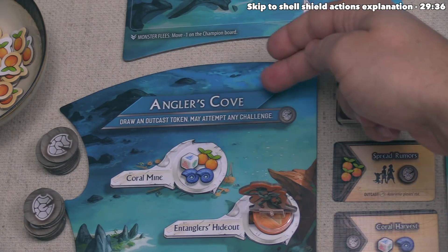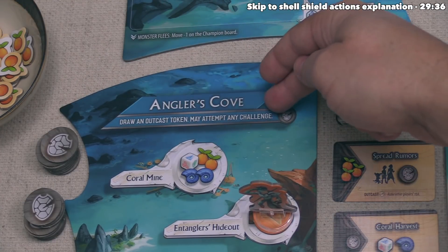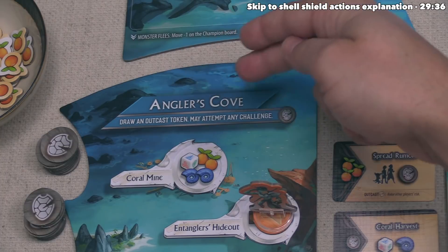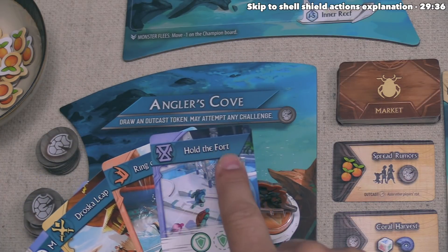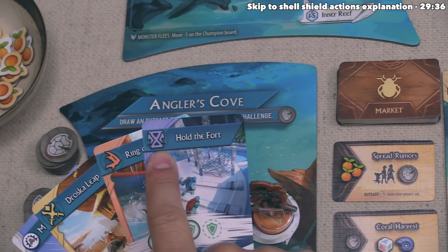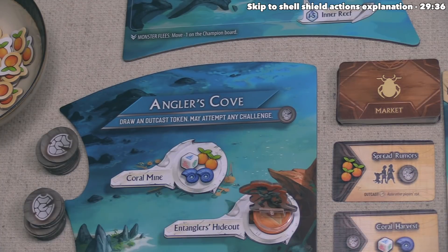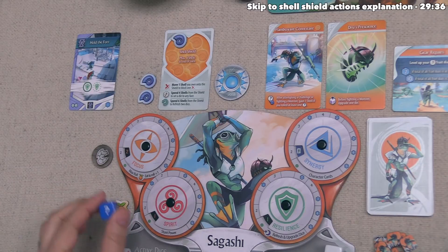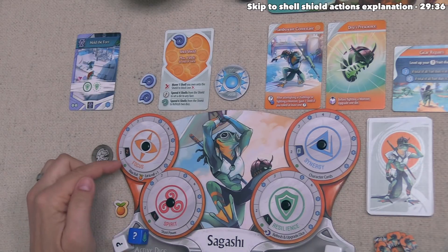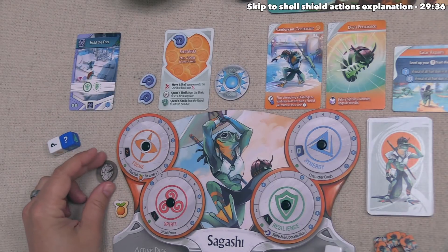We've only completed half of the Angler's Cove action. The second half is good: we may attempt any challenge in our hand. We decide to try completing Hold the Fort. Normally we'd have to be at the Chronoseum, but at Angler's Cove you can attempt any challenge. We refreshed our blue initiate die earlier, and with focus at two, we can roll both dice without eating any fruit.